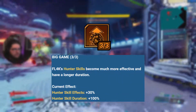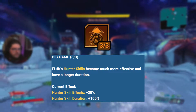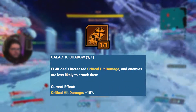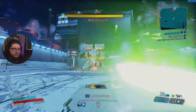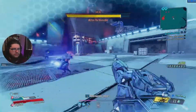3 into Big Game — this increases your Hunter's skill effects by 30% and doubles their duration, so the Most Dangerous Game becomes a 4 minute skill instead of 2. 1 into Galactic Shadow for 15% more critical damage and enemies are less likely to target you. And lastly Megavore — you have a 20% chance to crit on a non-crit area when dealing gun damage. This skill in combination with Head Count and the Brainstormer is what can bring your action skill back damn near instantly.